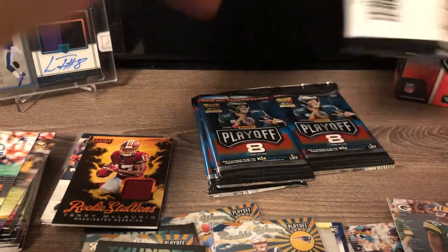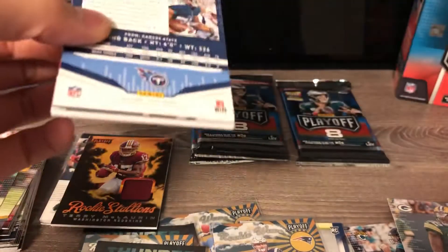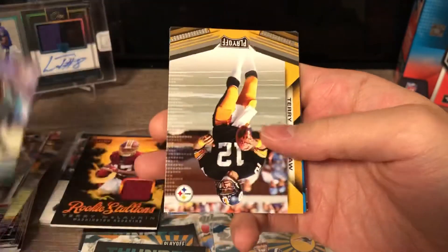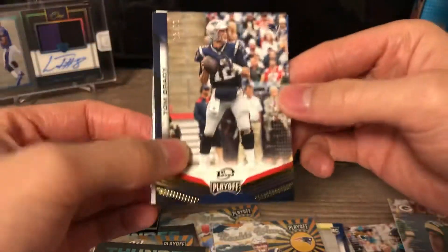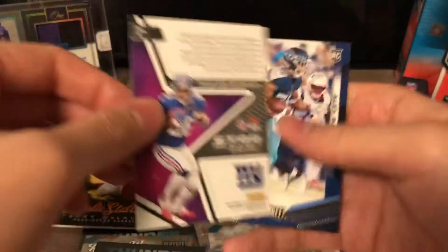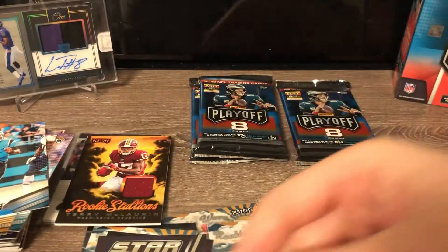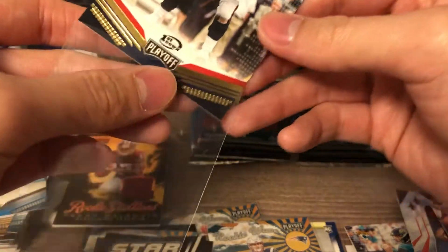I haven't hit an auto yet so there are two autos left in five packs — let's see which one we get, hopefully it's a good one. Randy Moss, Jalen Ramsey, Terry Bradshaw, Cam Newton, oh — Tom Brady, 93 of 99 — nice! Kyler Murray Air Command and Saquon Barkley Stargazing, Alex Barnes — nice little Tom Brady here.